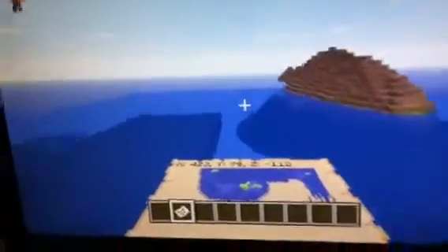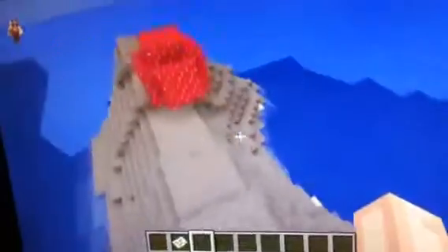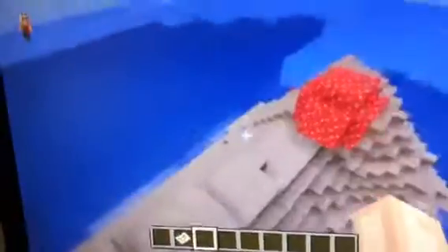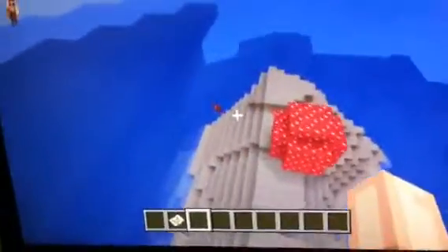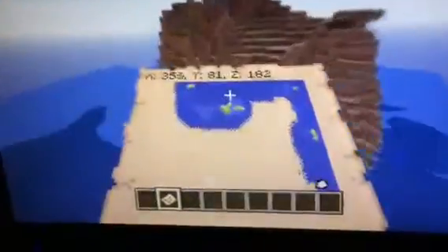And there is a village with a blacksmith. Nothing too great in this blacksmith — it would be a bread, three apples, and some iron. And there are ravines. They suck. I found a mineshaft. There are three, maybe four spawners in it, and most of them have melon seeds, pumpkin seeds, and lapis. Oh, it's a half grass. That's good.